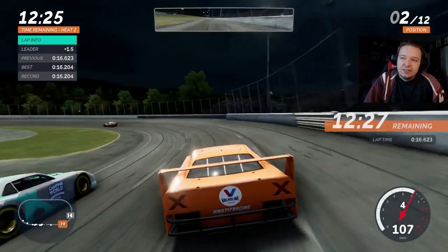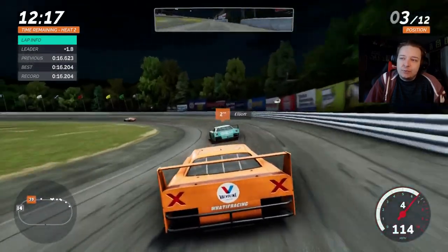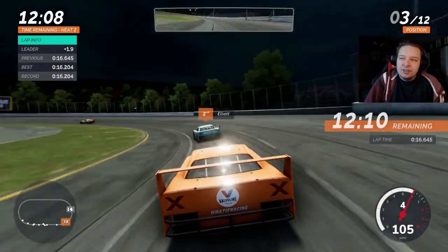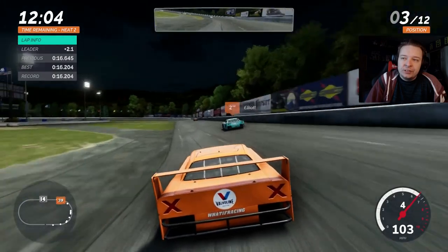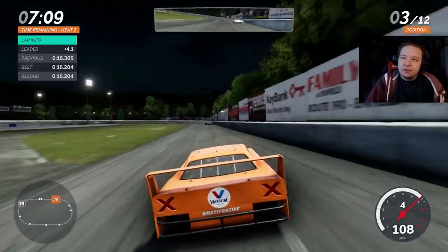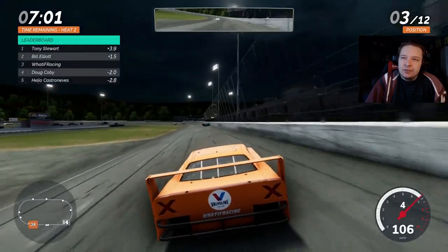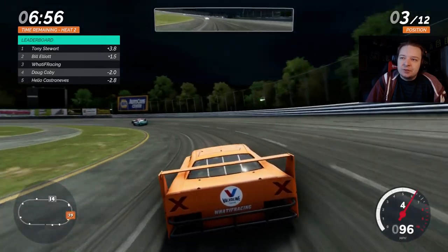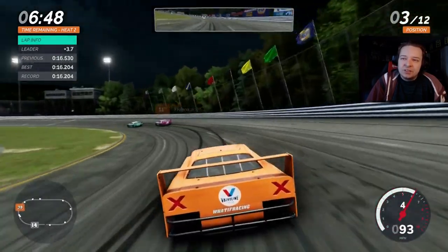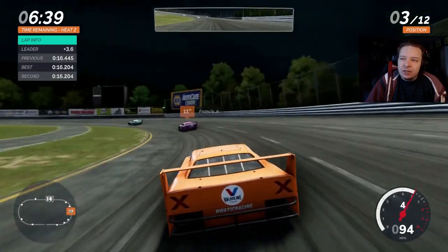That was the worst couple of corners ever — we're just going to give up second place to Elliott as well. The only thing we can hope for again is lap traffic. Stuart's getting caught in lap traffic and trying to pass on the high side, so we're actually able to close in somewhat. Elliott's closing in better than I am. Fourth is about two seconds back. I'm just so inconsistent — I keep running 16.5s but sometimes I can run 16.3s or 16.2s. I just can't get a feel for it.